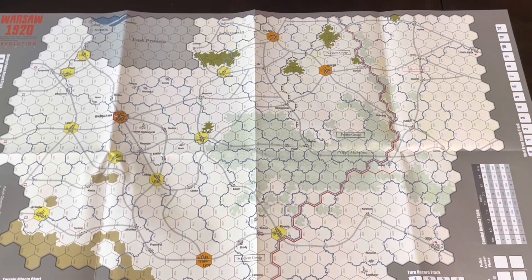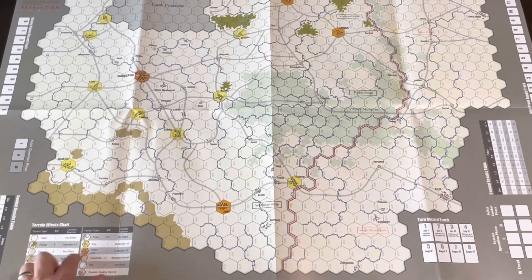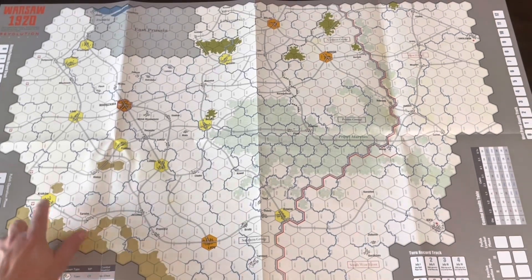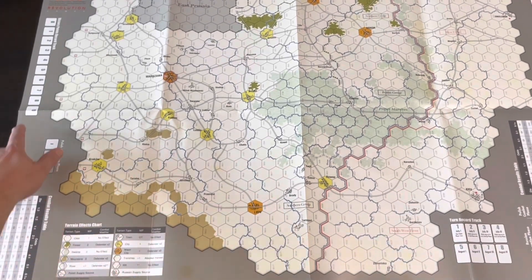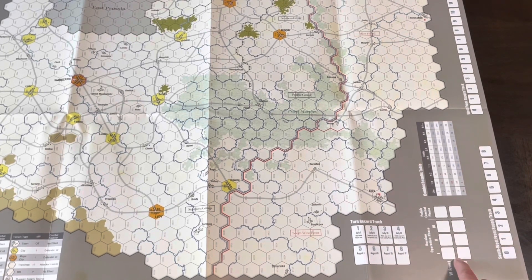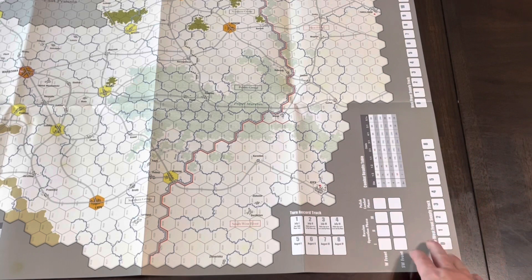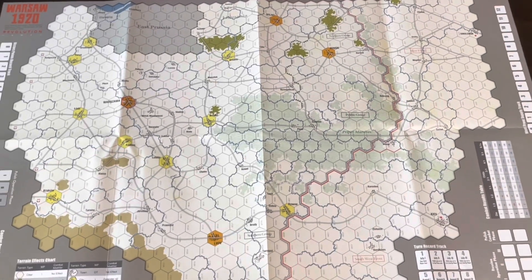It's a nice looking map — clean and clear. You've got your major cities denoted; there's Warsaw. You've also got charts on here: terrain effects chart, with orange for major cities and yellow for cities. There's a combat results table, a victory points record track, a turn track, different phases, supply tracks along the edge, and another combat results table.